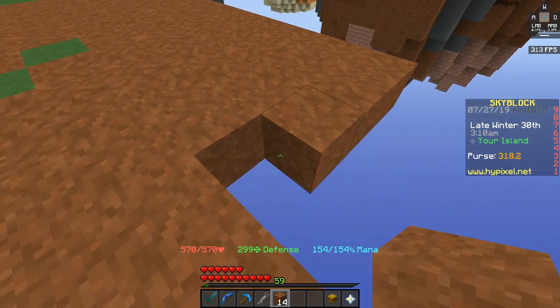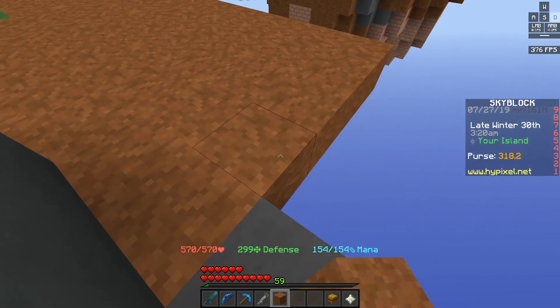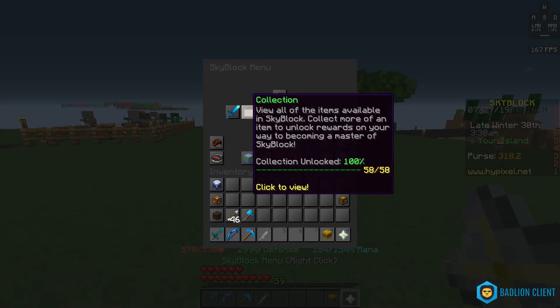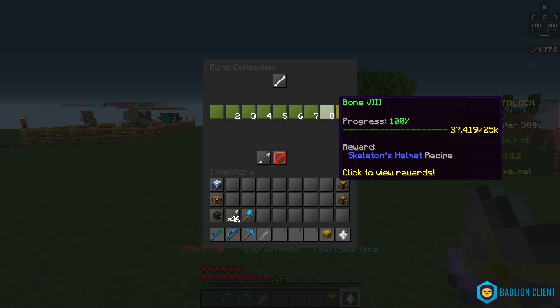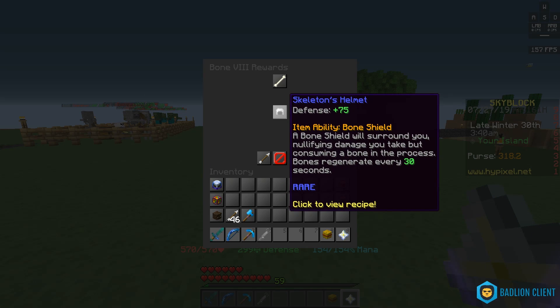We are working our way towards the Skeleton Helmet. The Skeleton Helmet is actually probably one of the most important and one of the best pieces in the armor set in total. Once we get all 4 pieces, this thing is an absolute beast. If we go into our Combat Collection — Bone, right here, Bone level 8 — this is where you unlock the Skeleton Helmet. The Skeleton Helmet gives you an extra 75 defense, can't complain about that.